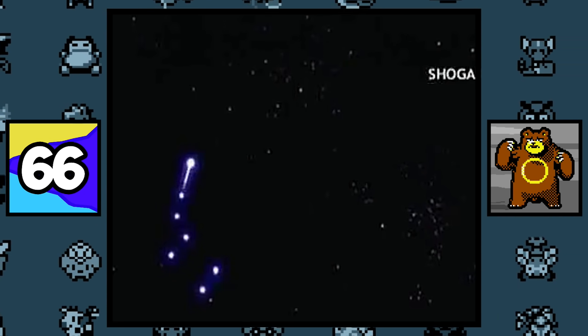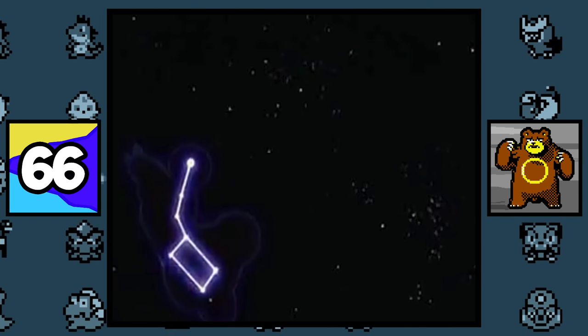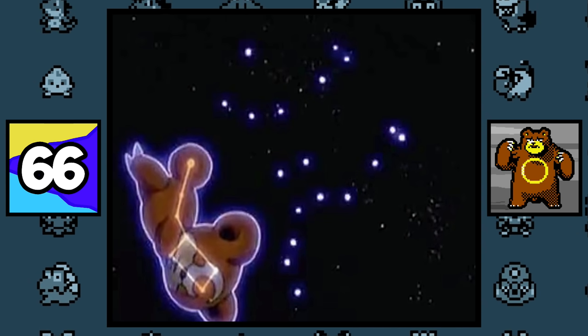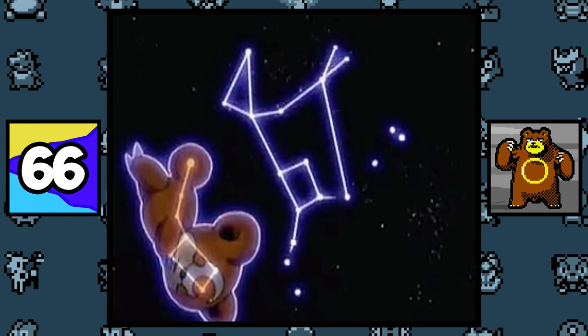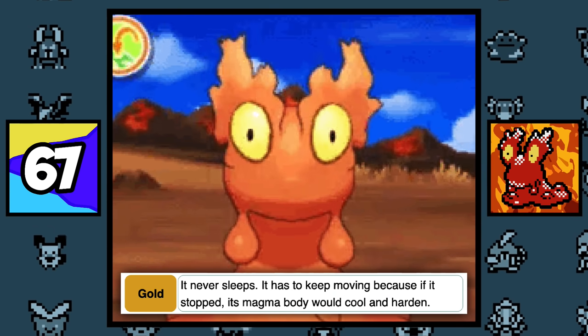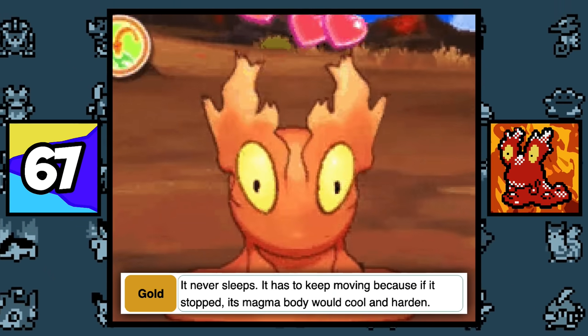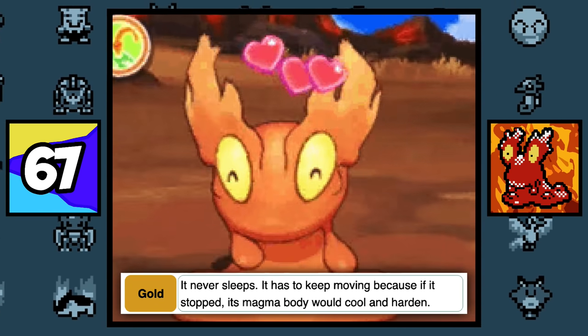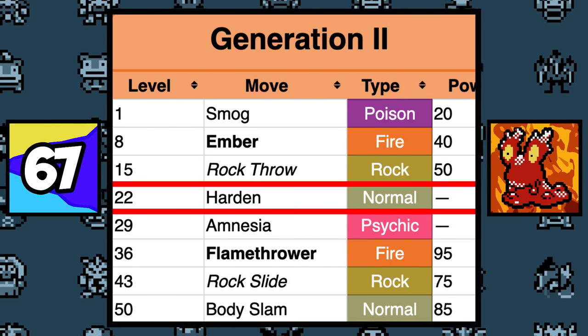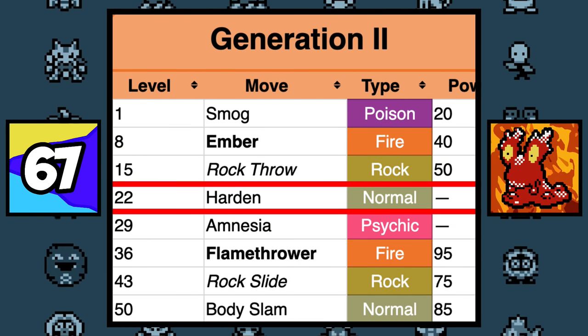Ursaring and its pre-evolution Teddiursa draw inspiration from the two constellations Ursa Minor and Ursa Major, which means Little Bear and Great Bear in Latin. Even the ending of the 6th Pokémon movie shows these constellations with the Pokémon. According to Slugma's Pokémon Gold Pokédex entry, Slugma has to keep moving because if it stops, its magma will cool down and harden. But the thing is, Slugma learns Harden via level up — so does it stop moving for that?